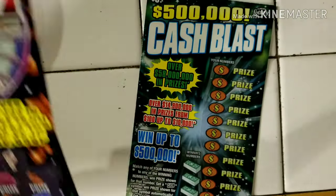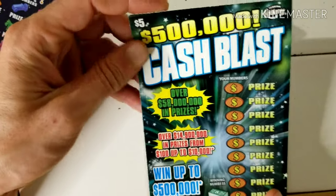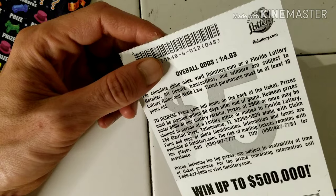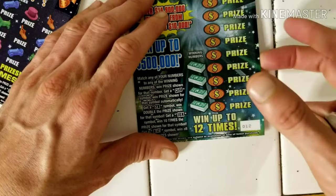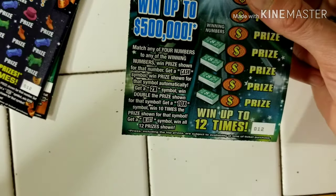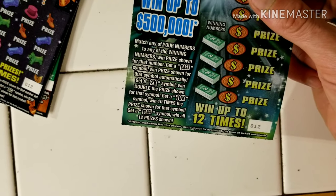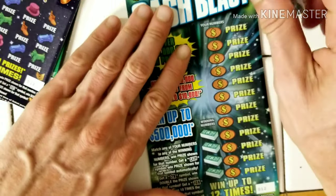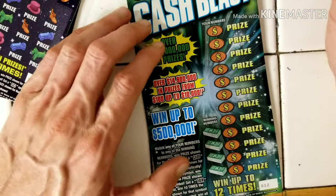We're going to start with the Cash Box. Odds on this ticket, potential $500,000. Odds of the ticket: 4.03. We're looking for the cash symbol, 2x — you win two times the prize — 10x — ten times the prize — and the boss symbol for the ultimate kaboom, you win everything.